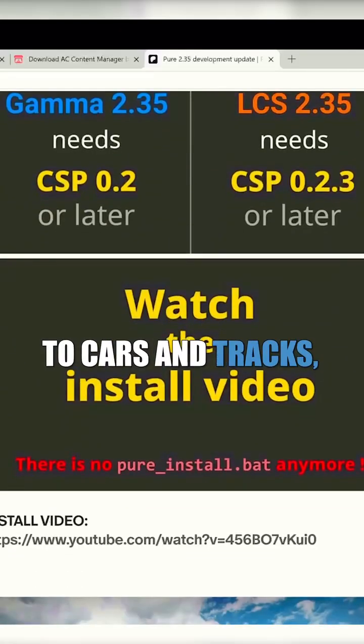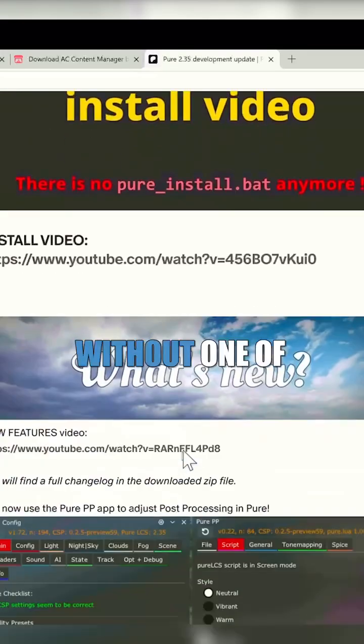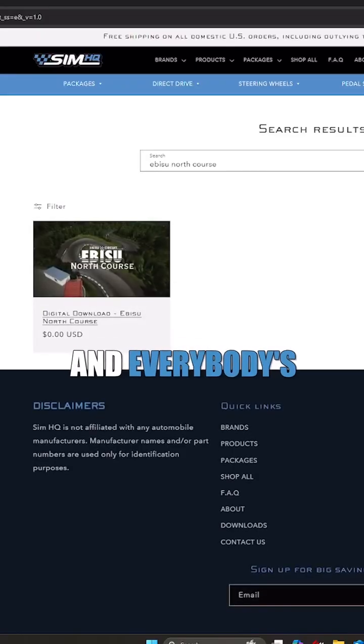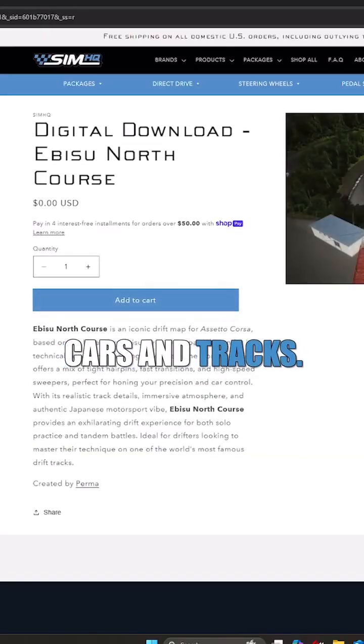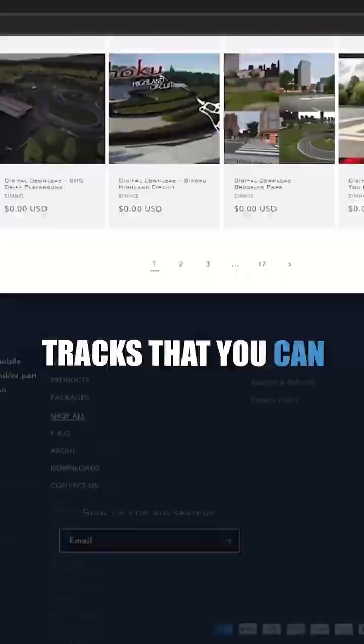Before we get to Cars and Tracks, you'll need to download Sol or Pure, as a lot of servers don't allow you to hop on without one of these two. And everybody's favorite part — the Cars and Tracks. Simply by going to simhq.com, you have an array of different cars and tracks that you can download.